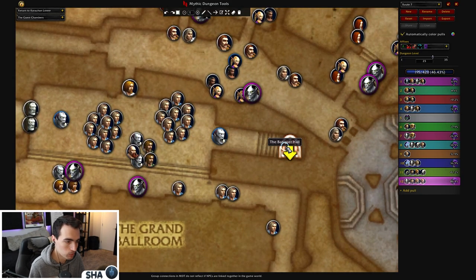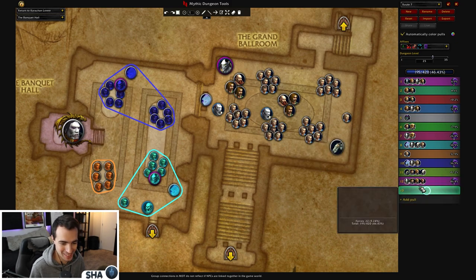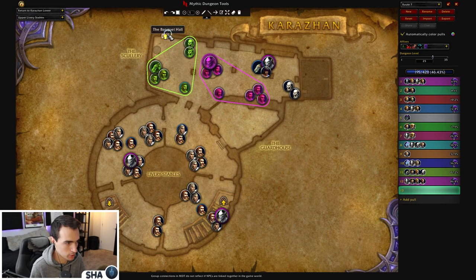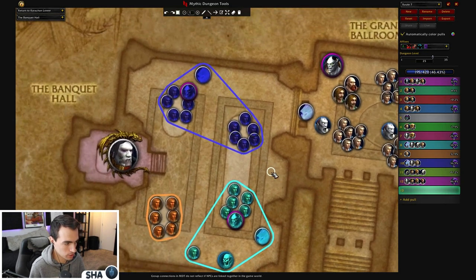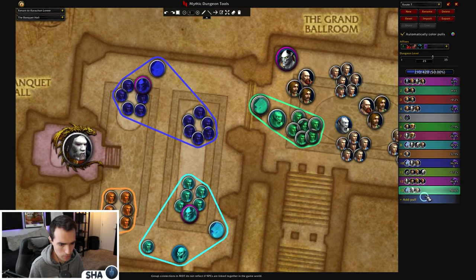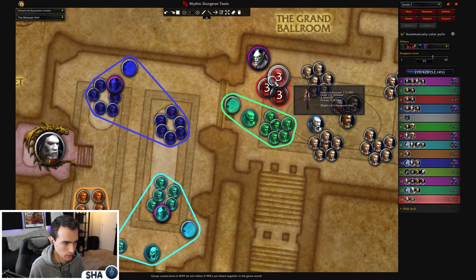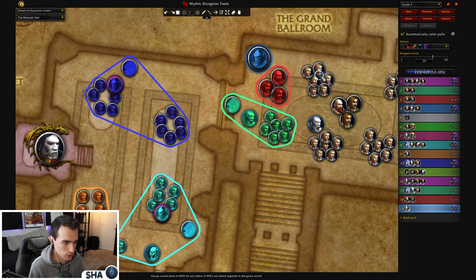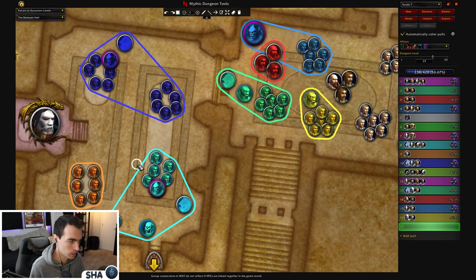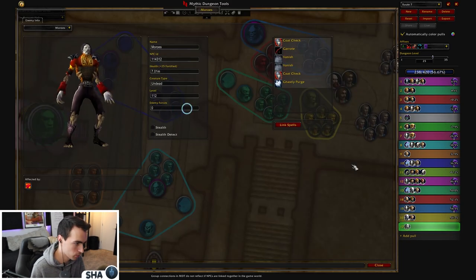Is it hard? I don't know, depends on your group's IQ, but some of the trash in there is kind of nutty. We clear the kitchen or a good bit of it. Let's say we still have like a minute on Lust and we're waiting on cooldowns — we can keep pulling some of this stuff, maybe this patrol, maybe this pack here, and then grab this stuff. Okay, once we have cooldowns and Lust, let's go into Moroes.